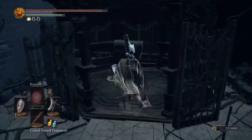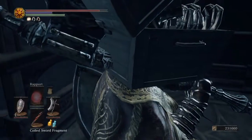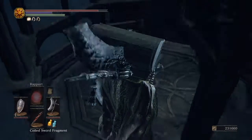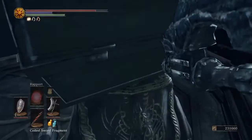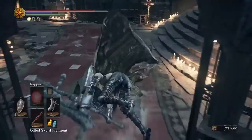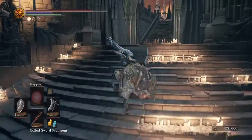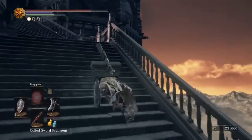Go ahead and hit the elevator button. If you don't have a Coiled Sword Fragment or Homeward Bone, stand in front of it and don't let the elevator go back down. Or you can let the elevator go back down to save a little bit of time.